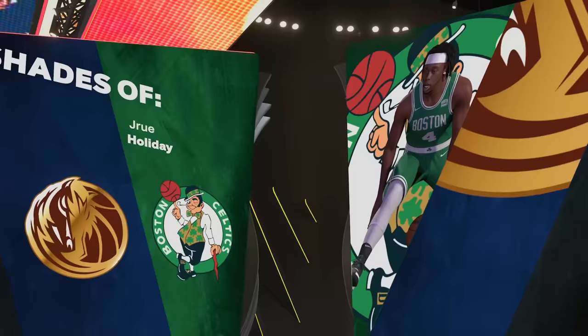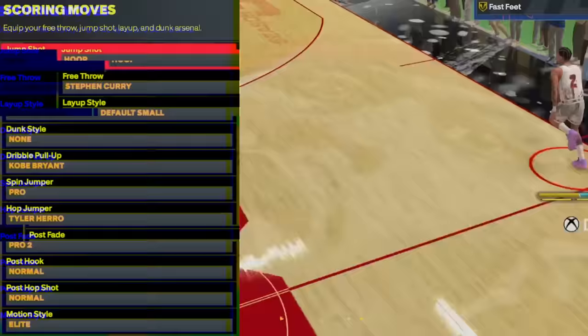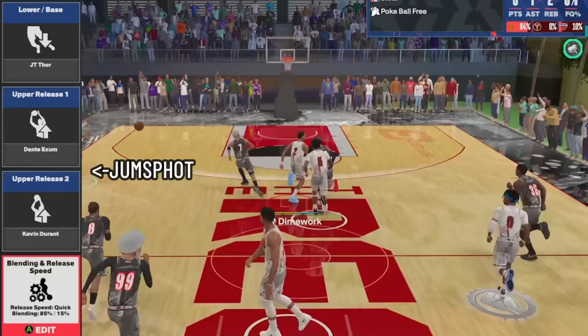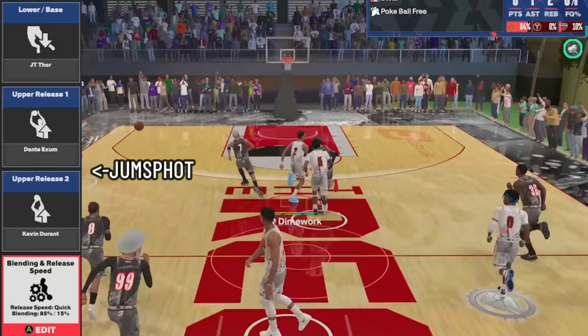When all is said and done, the build looks like this — and when you go through with it, you're going to get Jrue Holiday, Derek Harper, Lonzo Ball comparables, and the build is going to be called a Defensive Menace. We'll be bringing full gameplays on this build real soon, but this is just a quick video to get the build out there. I've been talking about it a lot on Twitter and people have been wanting to know what it looks like. Before I get out of here, I'm going to give y'all the SIGs and the jump shot — let me know what y'all think in the comments. And as always, I appreciate all the support. If you ain't following me on Twitter, give me a follow over there at Be Like Dom. Stay up — I'll catch y'all in the next one.